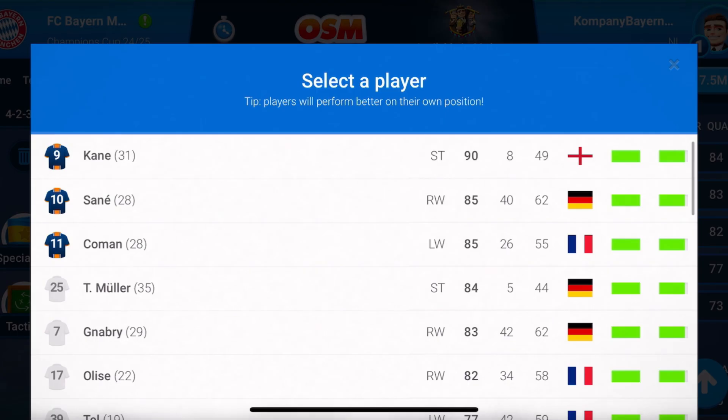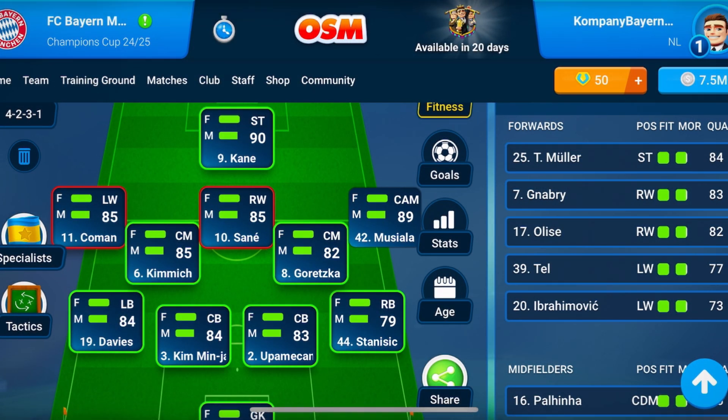I tried it like that, and every time some games were okay — like 3-0 — but most of them it's very difficult. So you can see if we put Musiala there it's fine, it's not a green position but it's an okay position for him. He can play there.